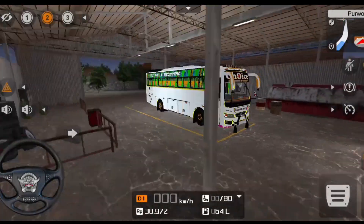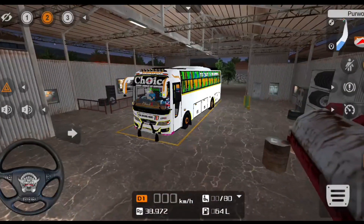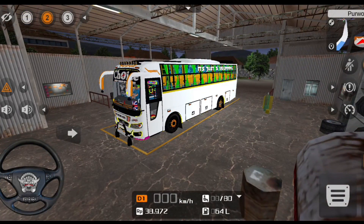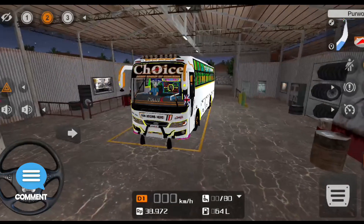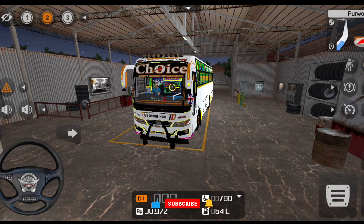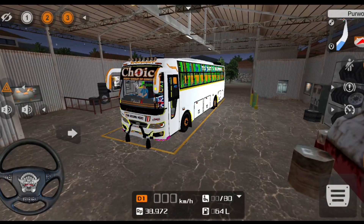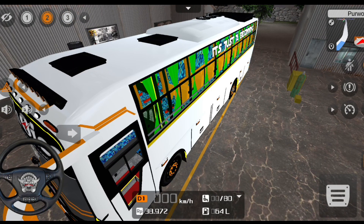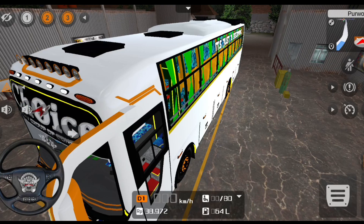We have 3 animations. First, we have open the door. We have open and close the windows. The second animation key is the name board and the next board is the pixel board. The third animation key is the lighting.